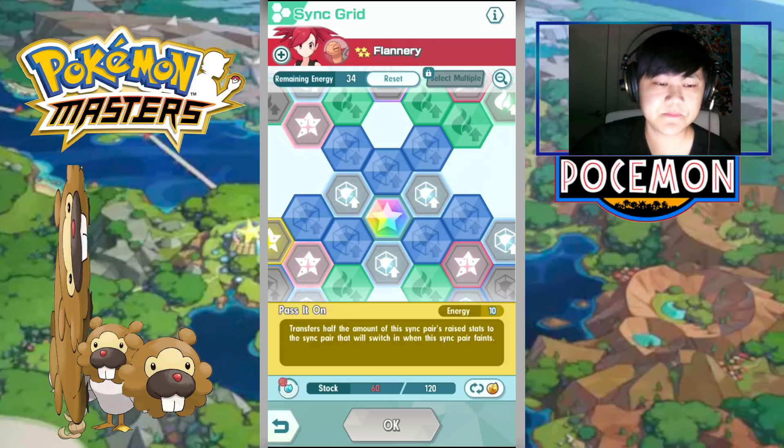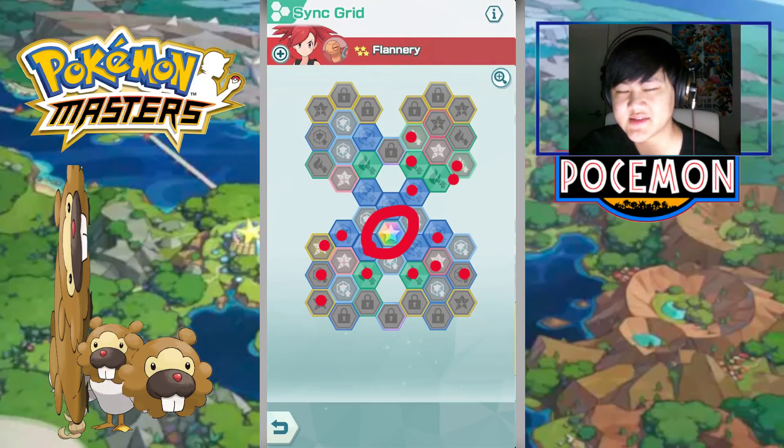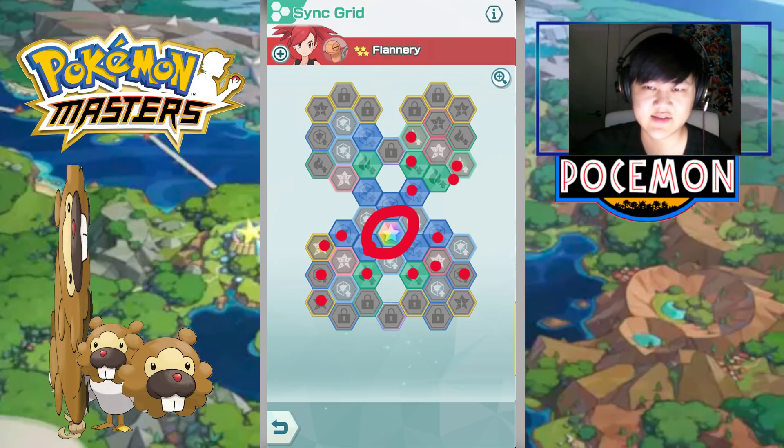That's it for this one. For the DPS build, the grid looks something like what I showed — all the routes and paths discussed. Pass It On is pretty simple: get Pass It On and the two MP refreshes. For any other stats it really depends on you — you can go tankier or do a bit more damage. Anyway, I hope you guys enjoyed it. Let me know what you think in the comments below, like and subscribe for more Pokemon Masters content, let me know about my new setup and music volume, and you can also join our Discord in the description box to talk Pokemon Masters and do co-ops. I'll see you guys in the next one.